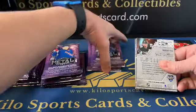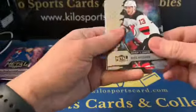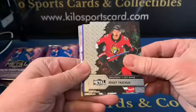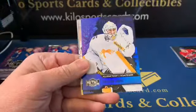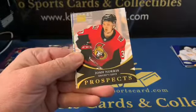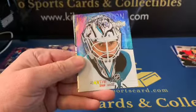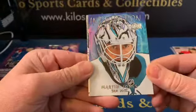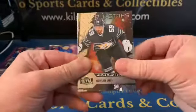We got Nico Hischier, Brady Tkachuk, Anthony Mantha. We got an All-Stars Tristan Jarry. Blue rookie prospect is Josh Norris — that's cool. I like these goalie mask cards, they're just sweet. Intimidation Nation Martin Jones and All-Stars Roman Josi.